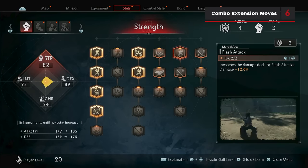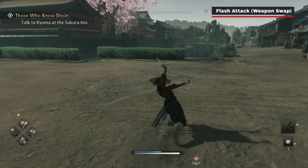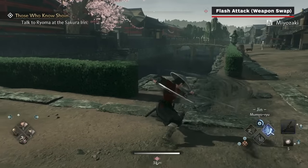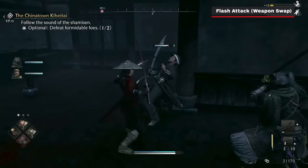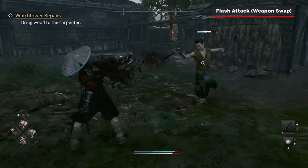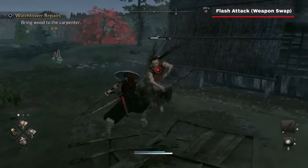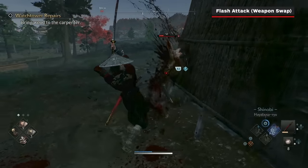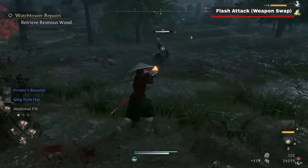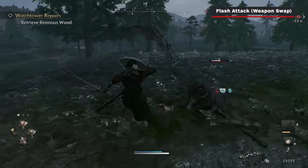Early in the Strength skill tree, you can unlock the Flash Attack skill. This allows you to swap weapons mid-combo by pressing R1 and D-pad up. Instead of interrupting your combo, your character will now seamlessly switch to your second weapon. The main reason to do this is to keep a combo flowing — Flash Attacks greatly fill the blood gauge of the weapon you switch to, allowing you to restore a large portion of your Ki by using a Blade Flash once you switch weapons. By skillfully combining Blade Flashes with Flash Attacks, you can extend your offense far beyond what would normally be possible, while also keeping Ki left over in case you need to switch to defense.